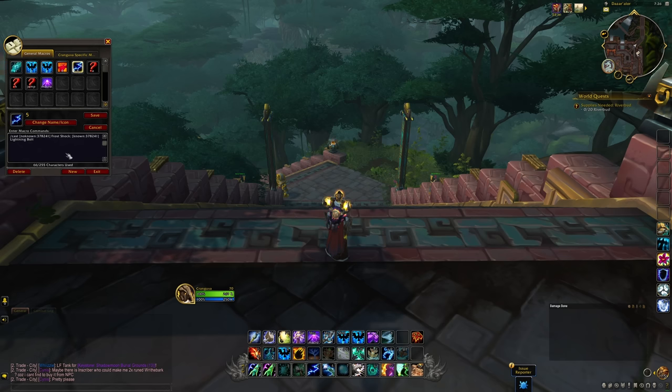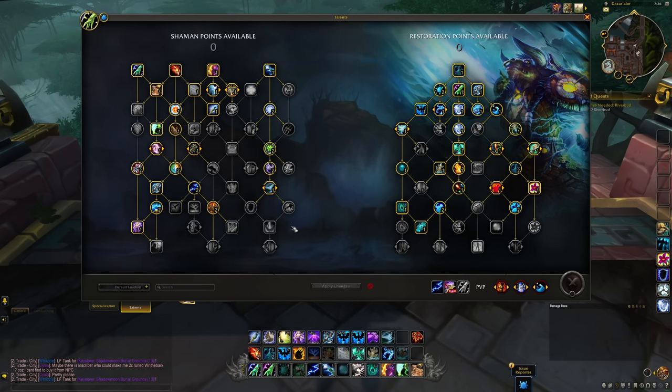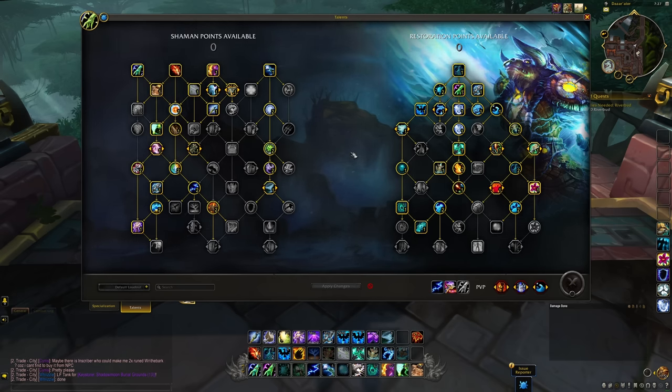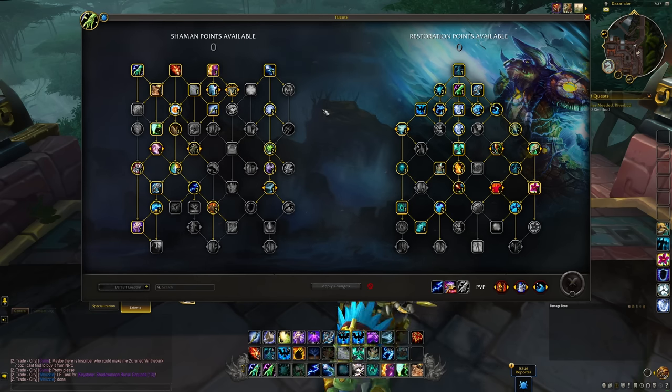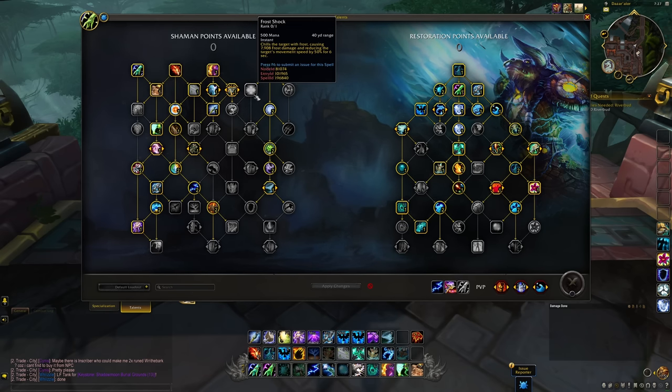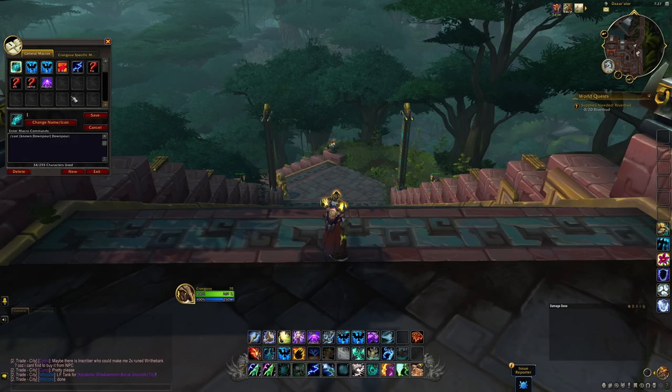The no known command is the other option you can use. You might be confused as to what this is for — like, why do I need no known if I already have known? Imagine you are a DPS with a rotation that has a filler ability, which might be Frost Shock or Lightning Bolt. Based on the talents in your build, both styles can work. So you might say: normally I cast Frost Shock, but if I take certain talents which increase my Lightning Bolt damage by 35%, that makes Lightning Bolt more worth pressing. So if I don't know that talent, I want to cast Frost Shock. But if I do know it, I want to cast Lightning Bolt. That's what you do with the no known command — if I don't know the talent, cast this; the spell ID is 378241.